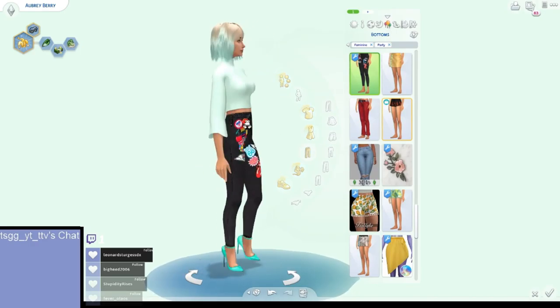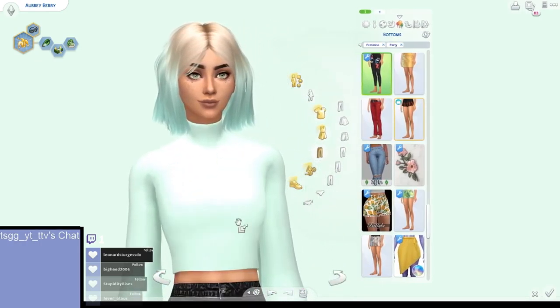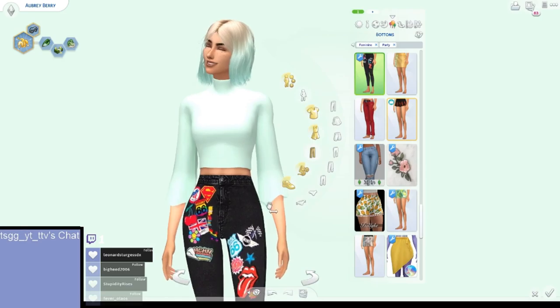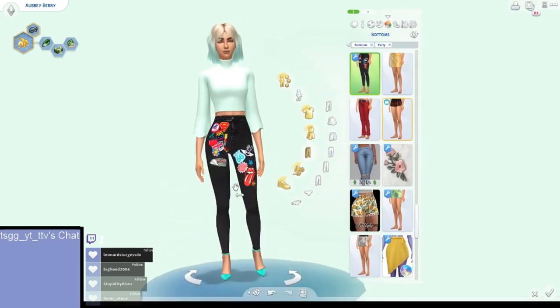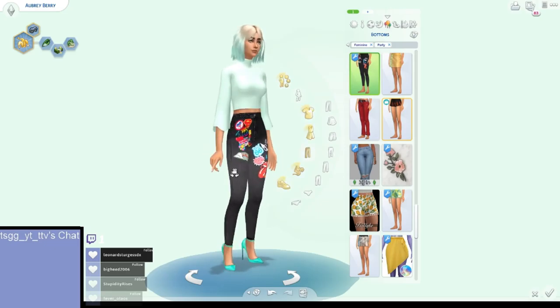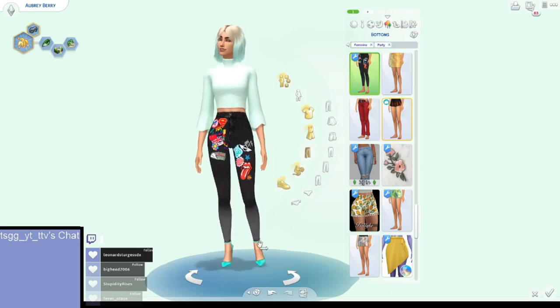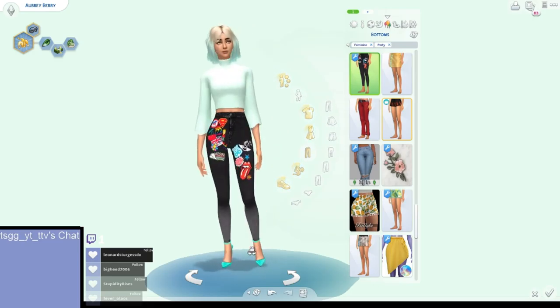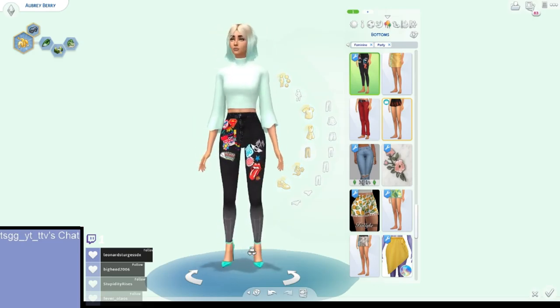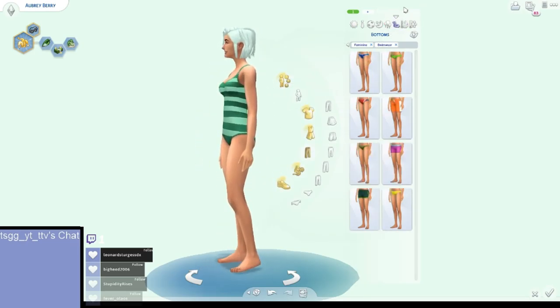The party outfit was kind of a stretch — it looks kind of stupid but also kind of good. I gave her a really bright mint turtleneck with cute little sleeves, high-waisted jeans covered in stickers, and an AC/DC print. Then I gave her mint heels — the texturing is a little off, but at least they're mint.